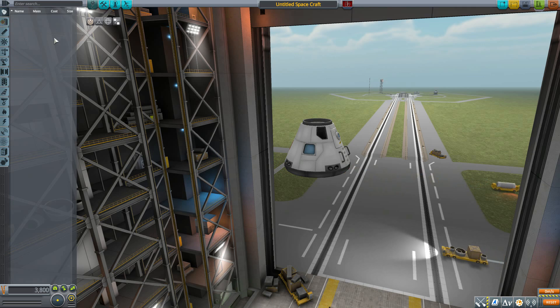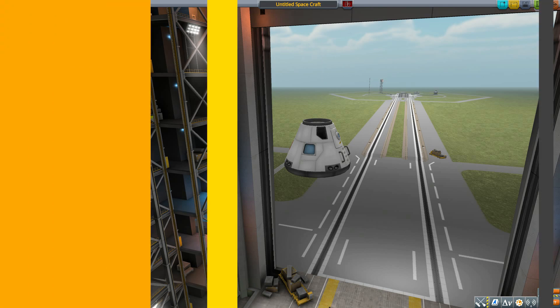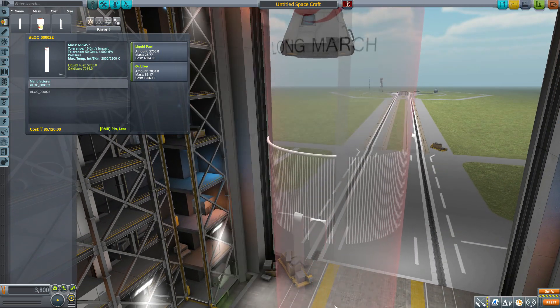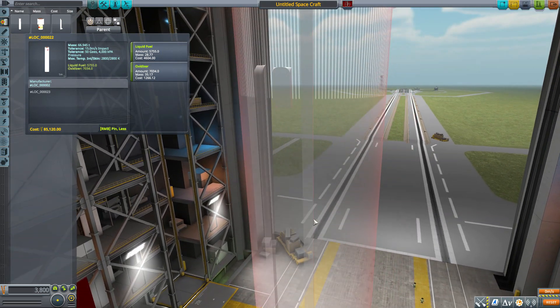We really don't have any command pods to speak of here — it's just for launching whatever satellites or space station parts you've designed. We'll start with the LOC-000022 part. The names on this are a little bit weird, so I'm just going to refer to them by the final couple of numbers, so this is the 22. It is a very large fuel tank, holding 5,755 liquid fuel as well as 7,034 oxidizer. And if we pop this baby on here, it's freaking ginormous.